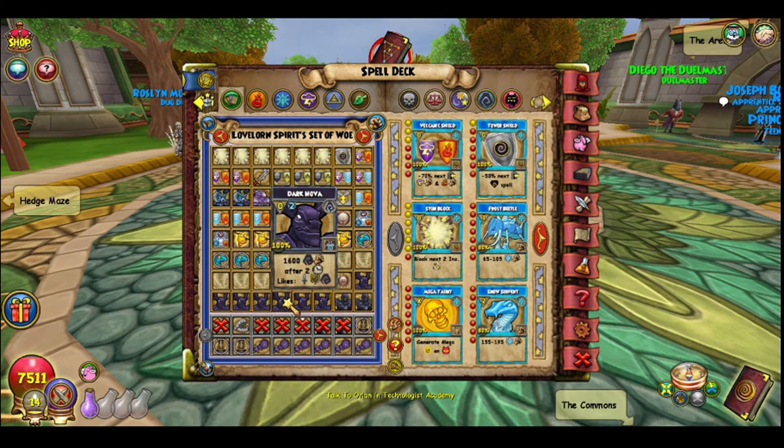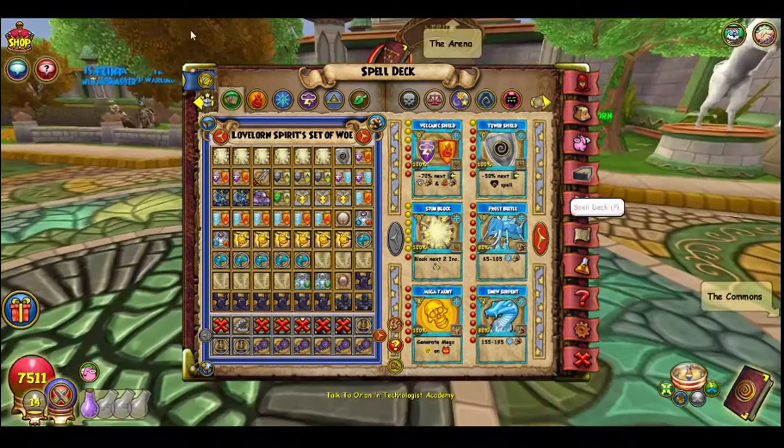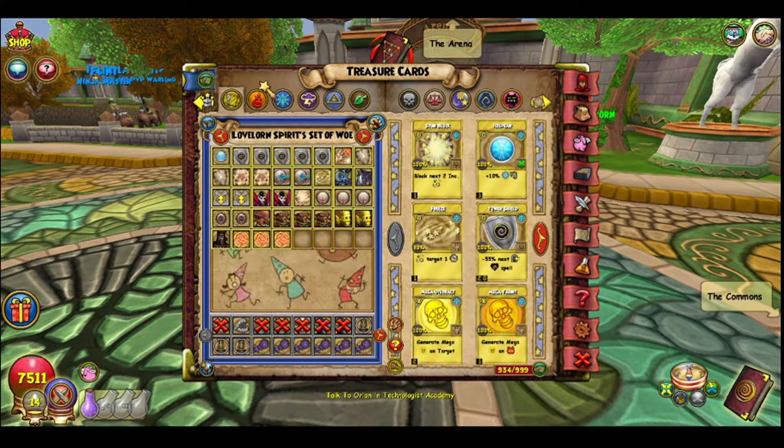Nova costs 2 shadow pips and does 1600 shadow damage. It's similar to Shrike — if you do stuff it likes, it gives you buffs and lowers backlash. It likes when you blade or trap. Here's the deck, and here's the side deck.